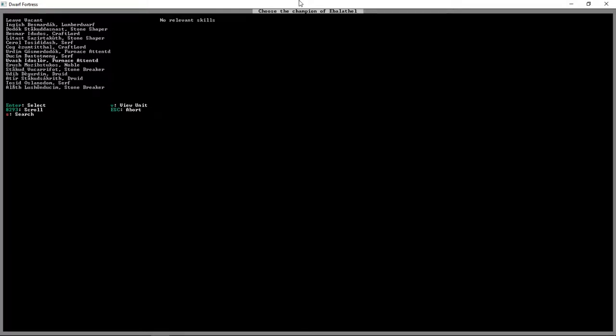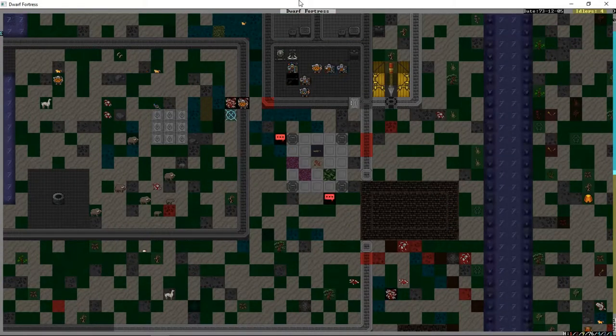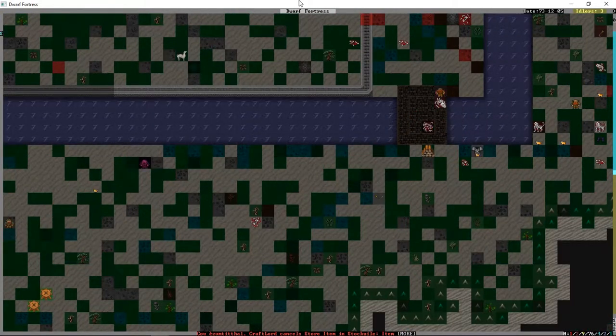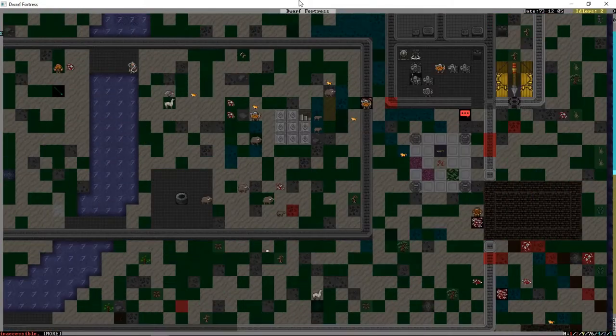We're going to see if it'll let us name Relic as our champion, because with him being captain of the guard it might not. Oh, there he is — so he's now our champion. It doesn't really do much aside from make him sound fancier. They're off to bury the legionnaire and redistribute his armor now.